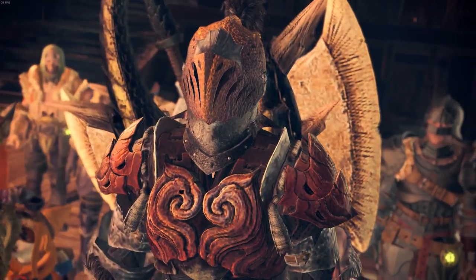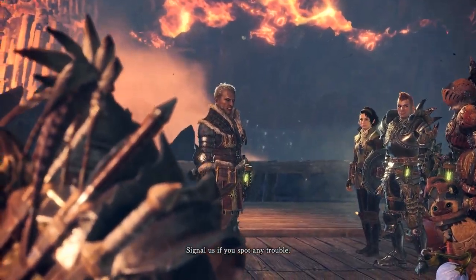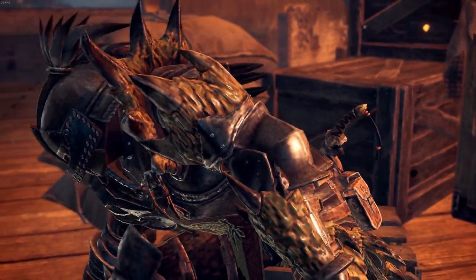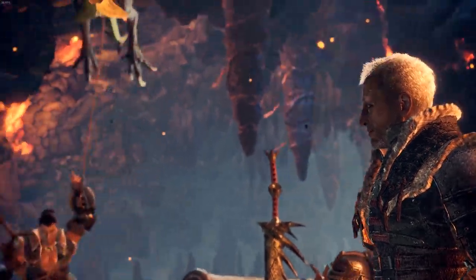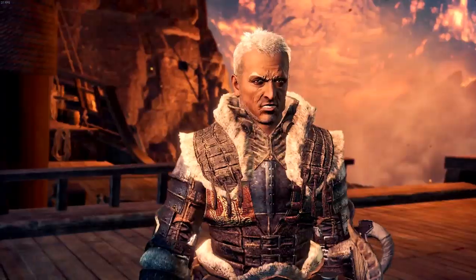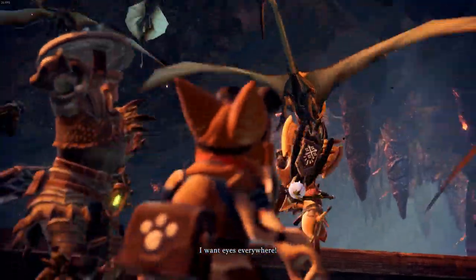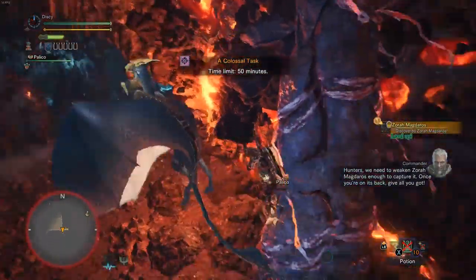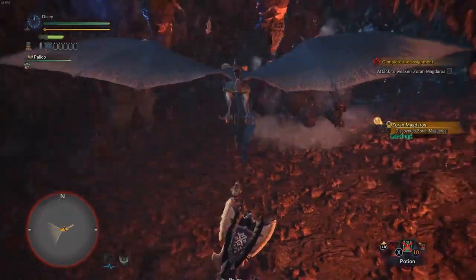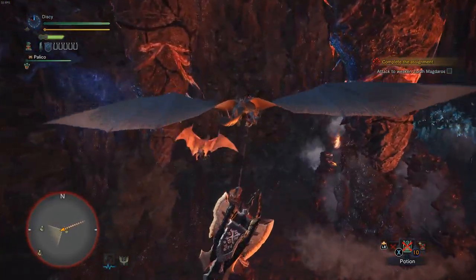We can do this. Scout ahead — signal us if you spot any trouble. It's coming. Move out! Use everything at your disposal. I want eyes everywhere. Fight hard and stay smart. Hunters, we need to weaken Zora Magdros enough to capture it. Once you're on its back, get all you've got! Destroy the cores to weaken it, or try dropping some of those stalactites on him!